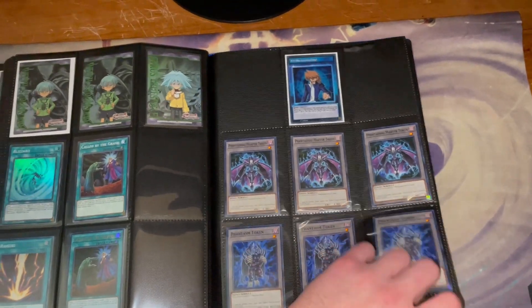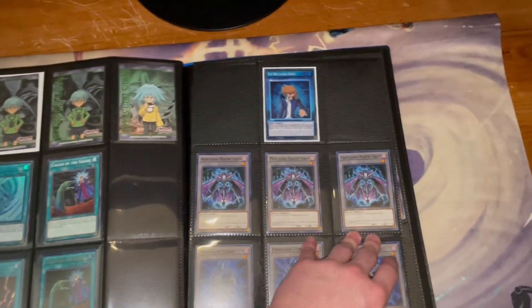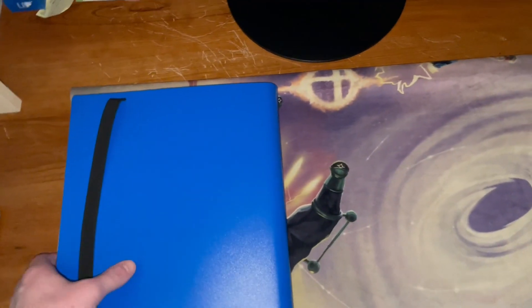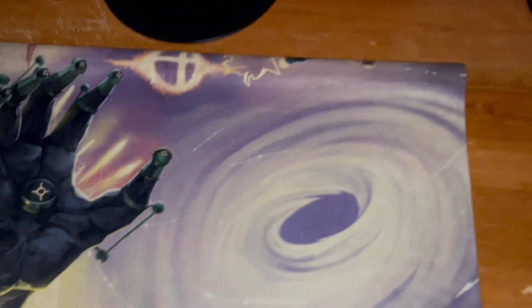I take PayPal, take Venmo, a little Gizmo collection, and that's going to do it for this one. Now I'm going to move on to deck cores — here's just one deck core binder.